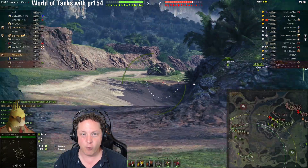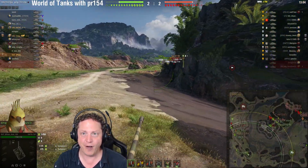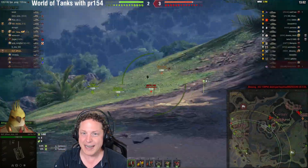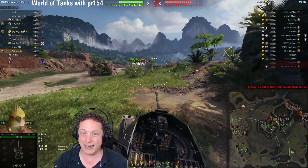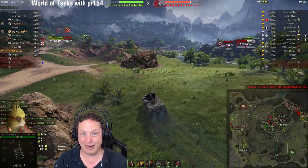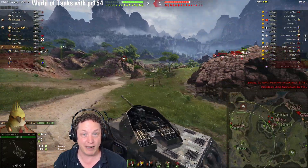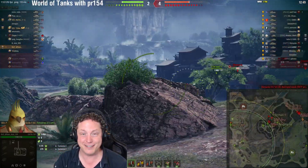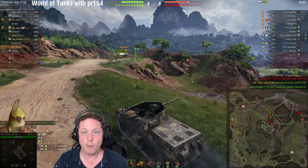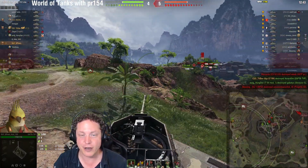The shells have quite a high penetration value for tier compared to the E25 however. Your standard AP will penetrate for 270 millimeters of armor, whereas the premium HEAT shells will penetrate for 330 millimeters, which is absolutely fantastic and will keep this vehicle relevant. In fact both shells will keep this vehicle relevant when facing off against tier 10s, as your matchmaking will incline you to do from time to time.